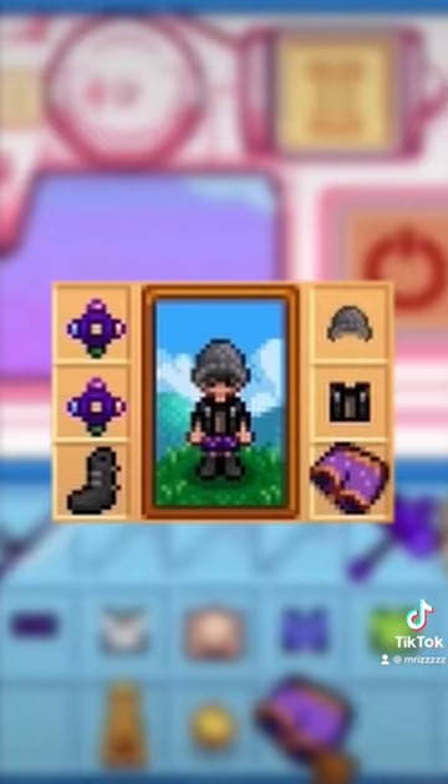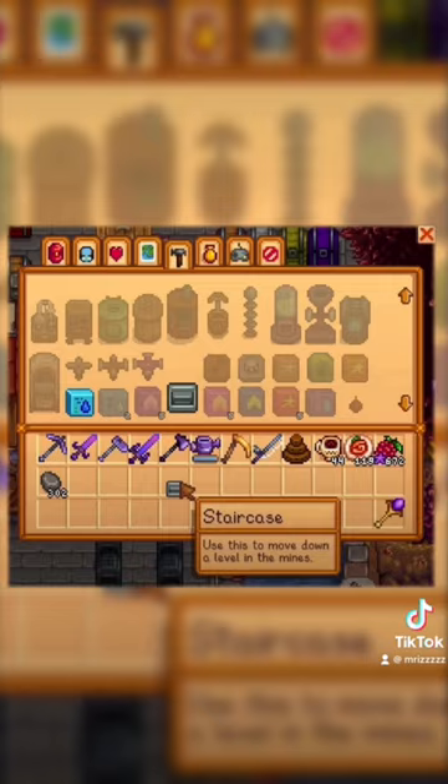Trimmed lucky purple shorts can also be acquired by placing a staircase into the player's pants slot. And lastly, attempting to gift them to Marnie gives a unique dialogue.